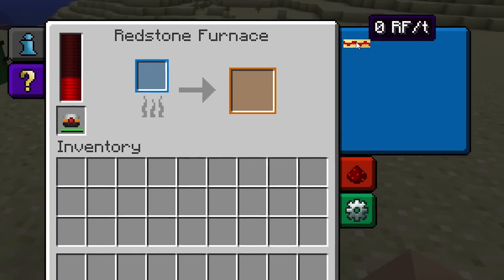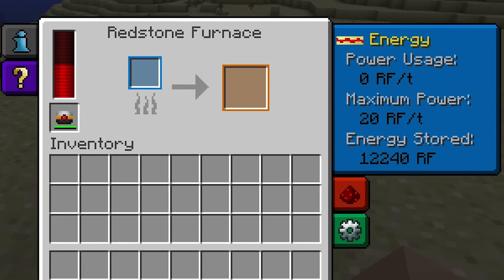This box here will give you some basic information about its energy consumption. Its current power consumption will be displayed here. At its maximum speed, it'll be using 20 Redstone Flux per tick. However, as the buffer decreases, the power consumption and operating speed will also decrease. So it's always best to keep its internal energy buffer full.